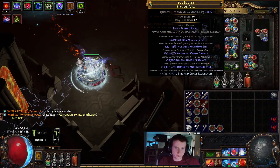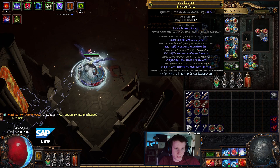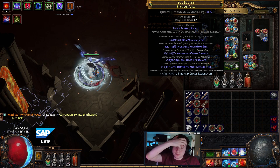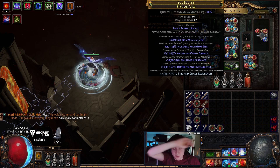Did I make my belt? I spammed pristine fossils until it said tier 1, tier 2. I wanted to go for T1/T1, but the percent life was max rolled, so I reforged with chaos until tier 2 or better chaos res.